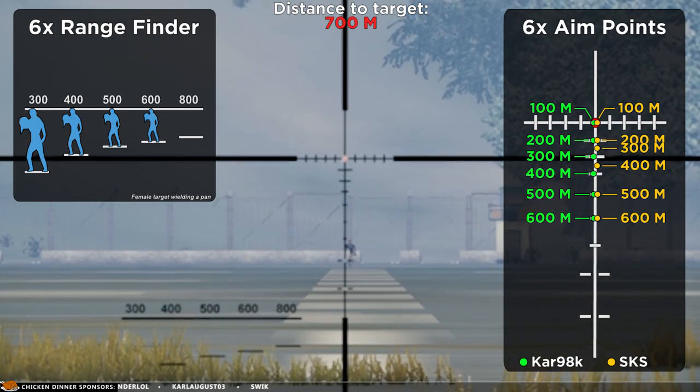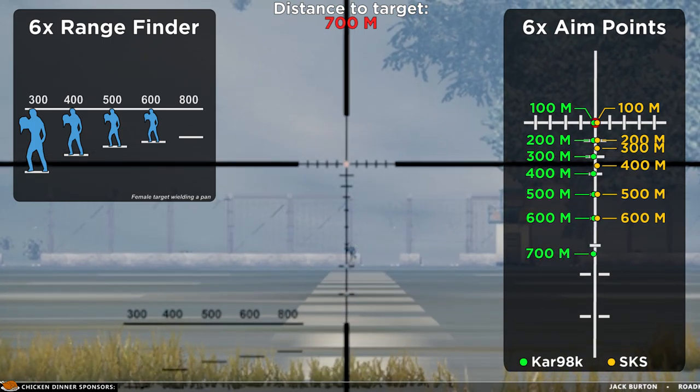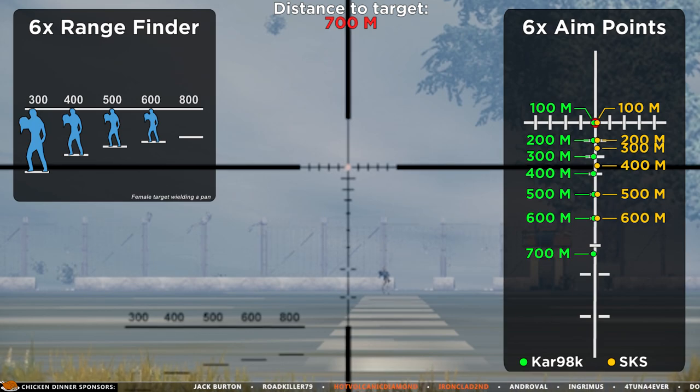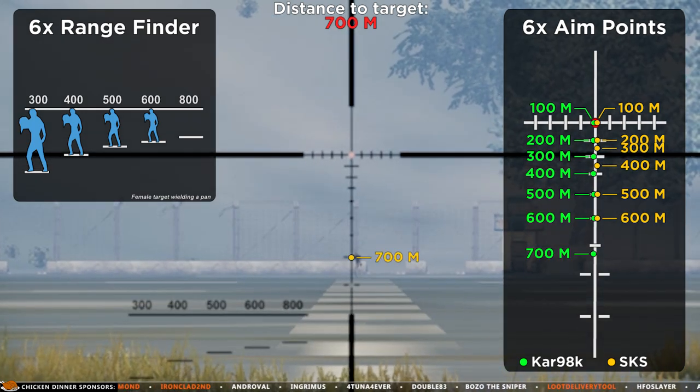At 700 meters we have no rangefinder, but the Kar98k aim point is shown here, just below the sixth line. The SKS aim point drops all the way to the second lowest line, and now has more bullet drop than the Kar98k.